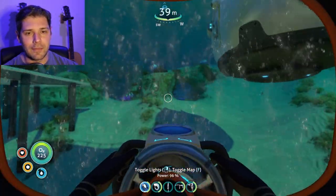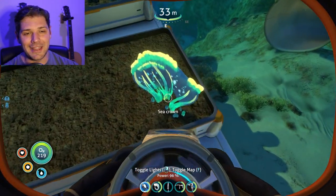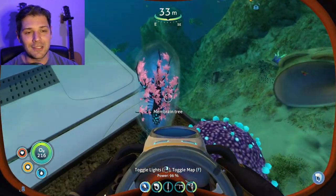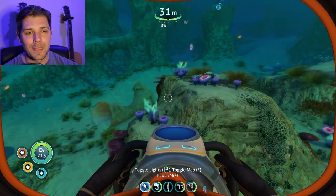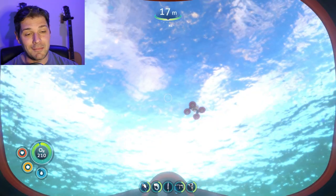First, look at our little garden — it's so cute. We've got this guy, the sea crown, and then we've got these four which is awesome. They're gonna be really helpful later. So let's do the thing that we really came here to do, which is build something new.